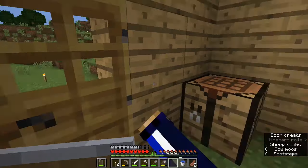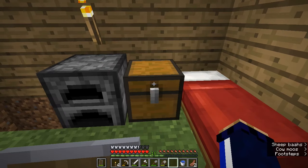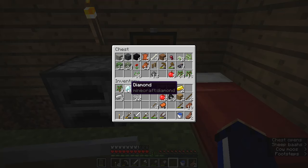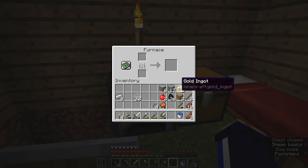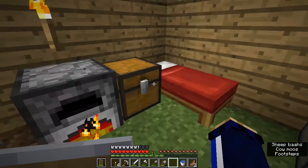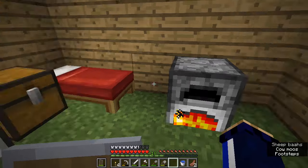First, we need to deposit all of the stuff we got from mining into a chest so it can keep nice and safe. We're going to keep the diamonds in here for the moment — we'll have a lot of important stuff to do with those later. We have the lapis and the redstone in here as well. Gold ore can be smelted just like iron, so you pop it in with a piece of coal and it will slowly convert into ingots. We'll put the rest of the iron in there too.